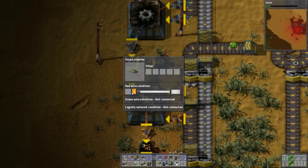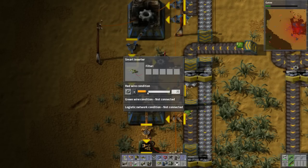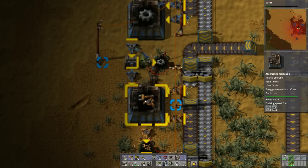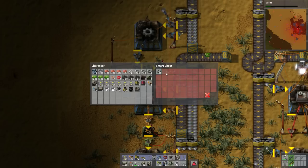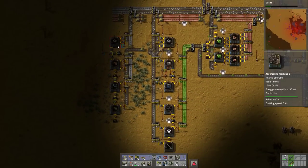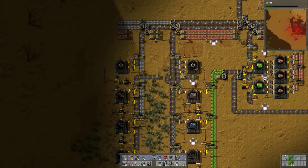This one is only going to steal gears from this gear factory's production if there are more than, say, 20. There's always going to be 20 available for this factory - that's the purpose of this one. But if it can, it will throw extras into what will become a logistics chest. So that way this thing will always have the gears that it needs. But if it can produce gears for the network, it will.